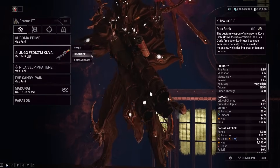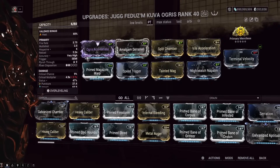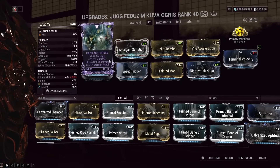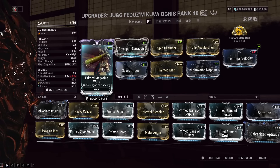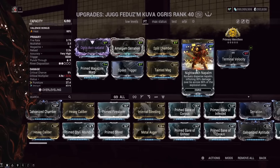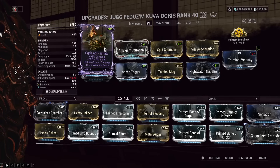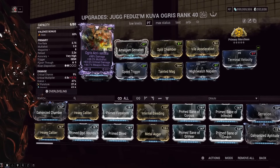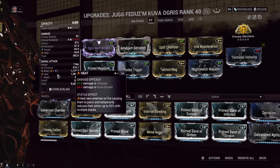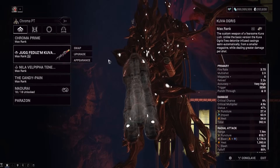Moving on to the primary weapon: the Kuva Ogress. This is used to shoot through the pylons to directly damage them without having to fly into them. As far as element, I've got Fire, but any element should work — just make sure you have a high percentage for maximum damage to those pylons. The build might look weird but with Chroma's damage buff you don't really need heavy damage mods. The biggest things are magazine size with Tainted Mag and Primed Magazine Warp, plus fire rate to fire rockets at pylons quickly. Night Watch Napalm is very important. There's also a multi-shot damage ribbon and Arcane Primary Merciless to reload faster. This gun is only used for pylons — not to shoot the PT at all.